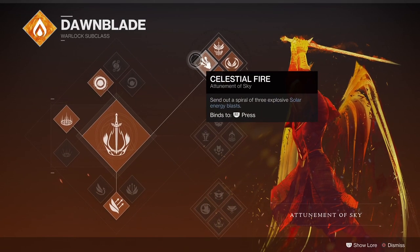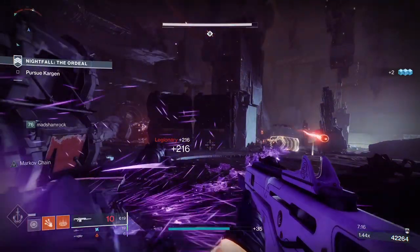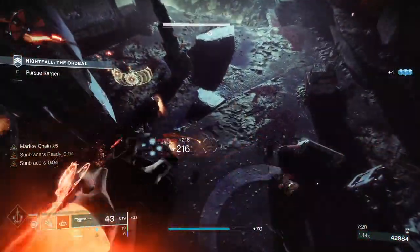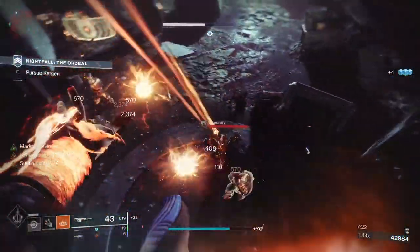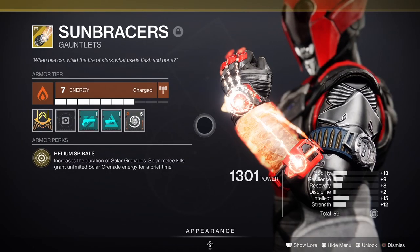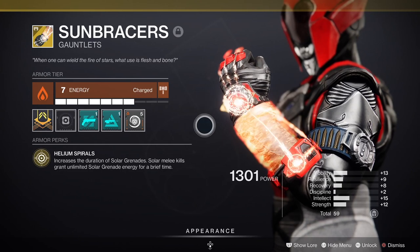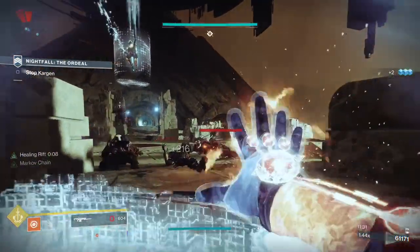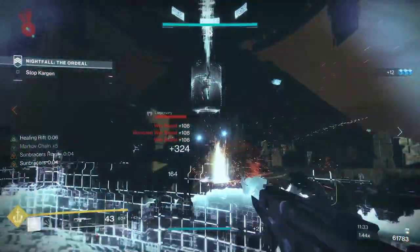The reason for this is that you've got the Celestial Fire Melee attack, which is a long-range attack that shoots three Firebolts. What that does is proc something on your Sunbracers Exotic. Once you kill somebody with a melee attack, your Sunbracers kick in, and you can see it says 'Sunbracers ready' with a countdown.